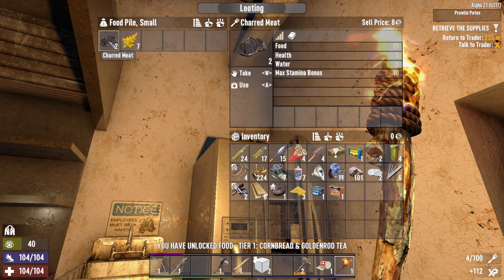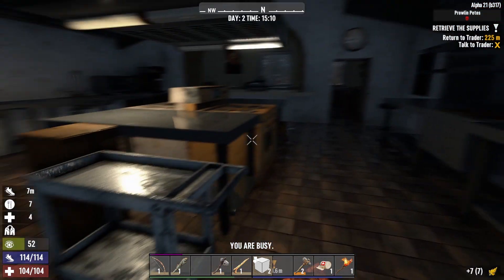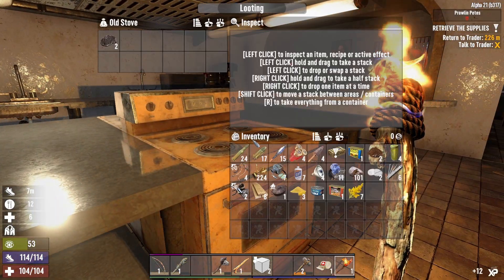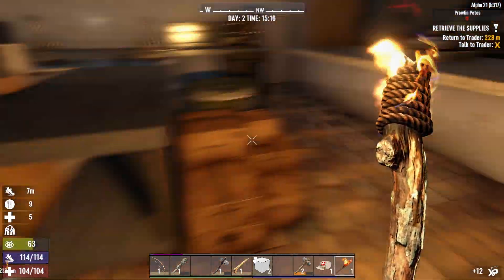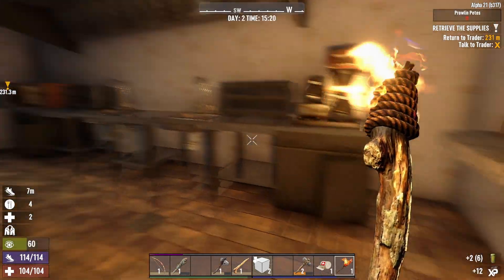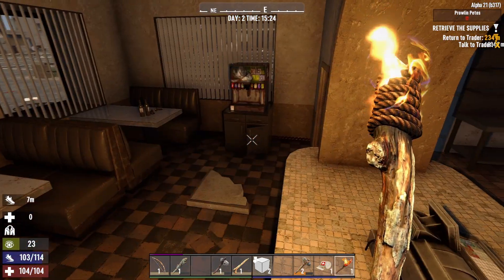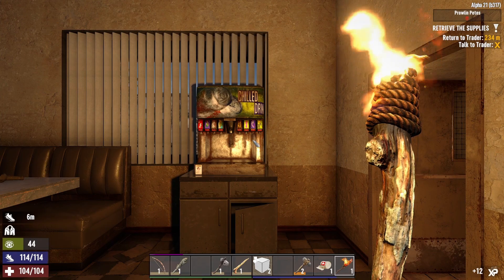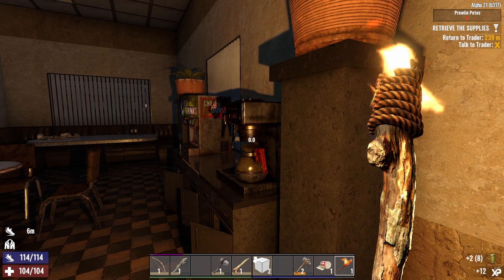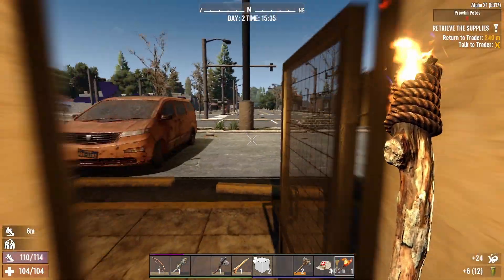We may as well grab some food and things that are here. Cornbread and goldenrod tea. I'll eat the charred meat — it can make us thirsty but we're okay. I've had enough charred meat. Murky water — the lifeblood of Alpha-21. Now we could harvest all these chairs for leather, but I think that would be a pretty terrible use of time. Let's get the hell out of here.